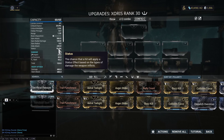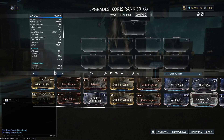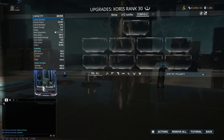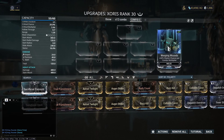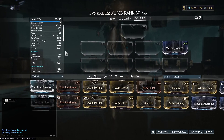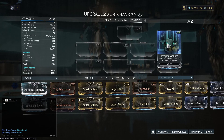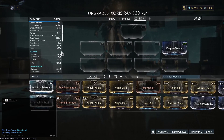But 18% totally works with Weeping Wounds. There we go — Weeping Wounds. For those of you that don't know, this is a great mod. It adds a total of 440% in status chance once you get to combo multiplier 12.